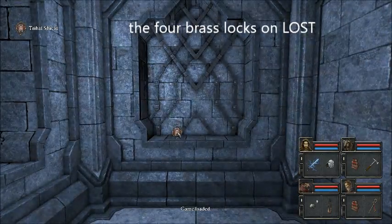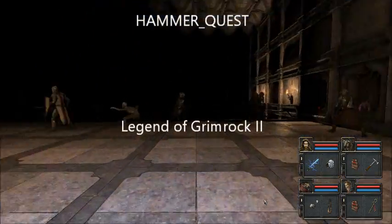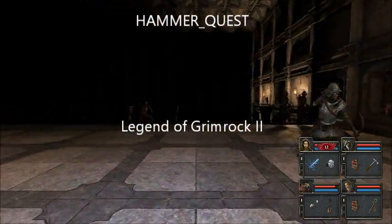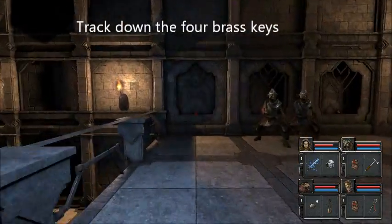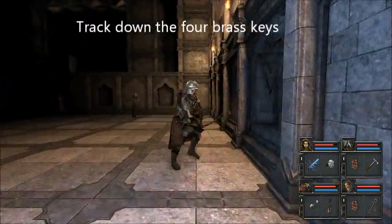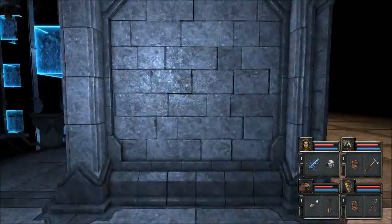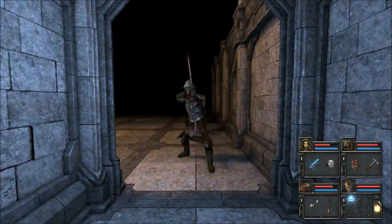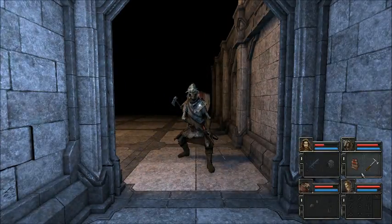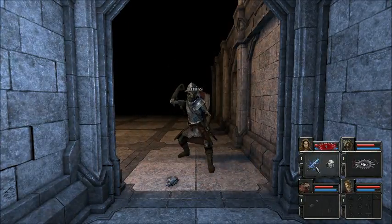We are on The Legend of Glimbrok! The situation is that we want to get some brass keys - we need to get four brass keys, because there is a wall not far from here that contains four brass locks. This place we're in at the moment has got them.